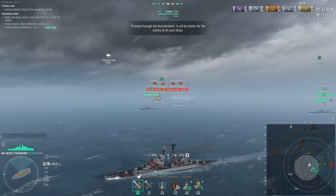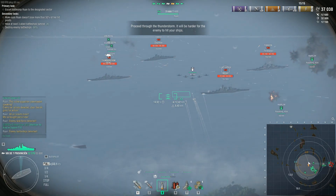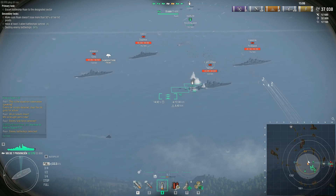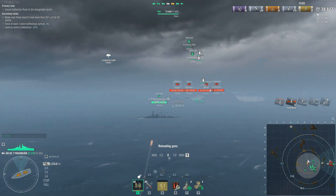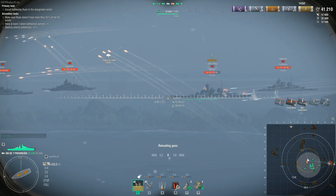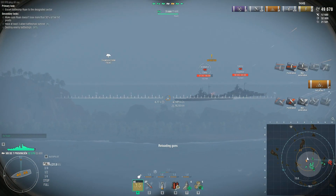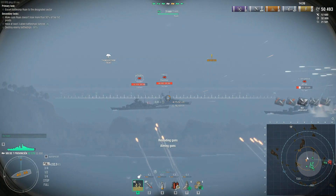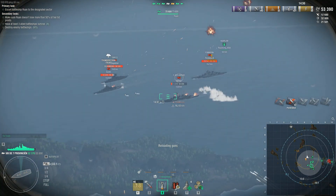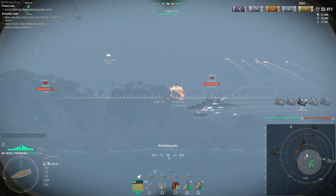Now I have to proceed to the thunderstorm — it'll be harder for the enemy to hit our ships in a thunderstorm because it affects dispersion. We have four battleships over here: Bismarck, Tirpitz, FDG, and Pommern — going with the role that we're being attacked by German ships wanting our gold. We're running up along here, spamming HE. A secondary task to destroy five enemy battleships has now appeared, so we alternate between HE and airstrikes, focusing on setting as many fires as possible.